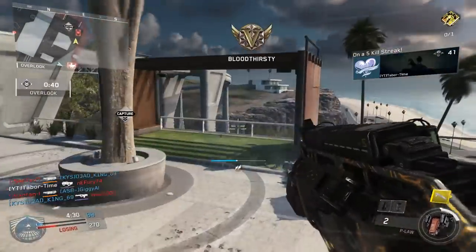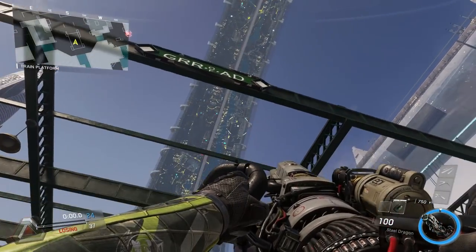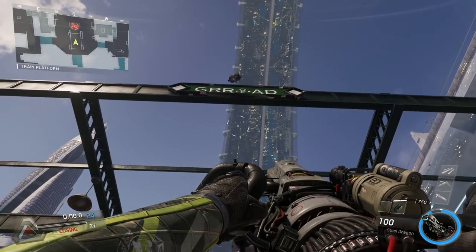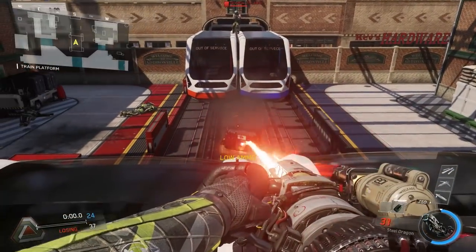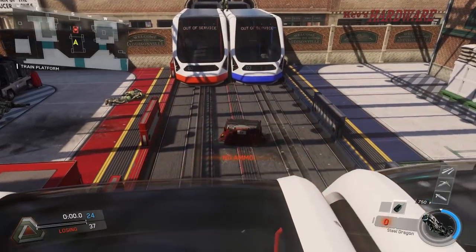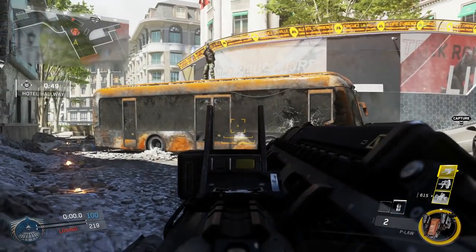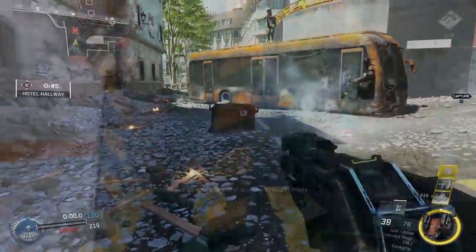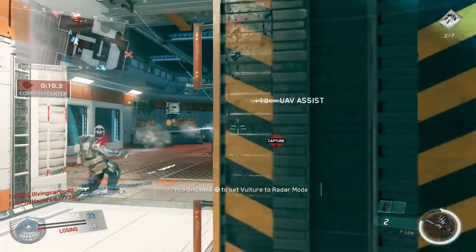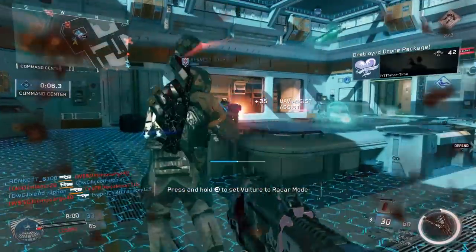I went into a private match and tested every way imaginable to take out a drone package carrier. I'm not going to show all these methods, but I'll demonstrate a few. First, all three launchers can destroy the drone, each with their own issues. The P-Law launcher is the weakest — it's the only launcher that requires more than one shot. With the burst delay of the weapon and the speed of the drone carrier, this is not ideal and you can cross this one off your list.